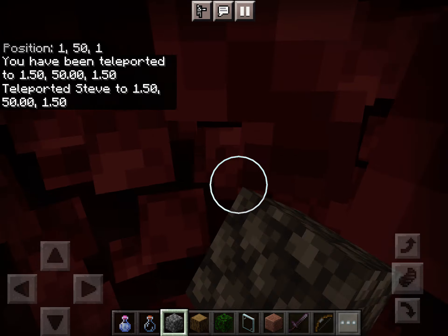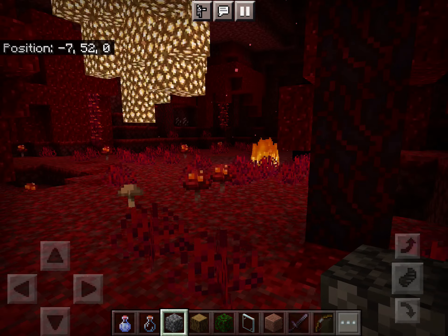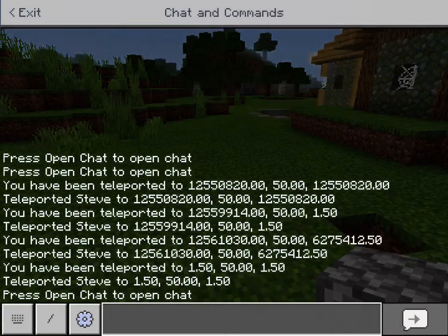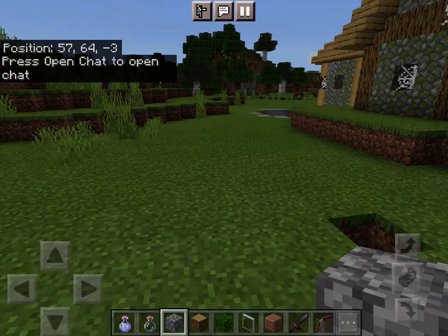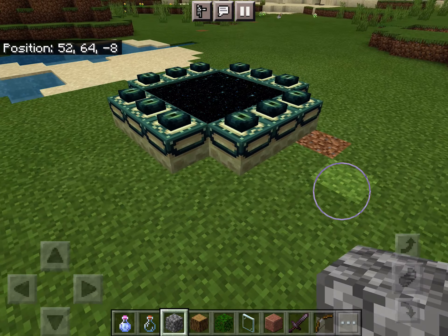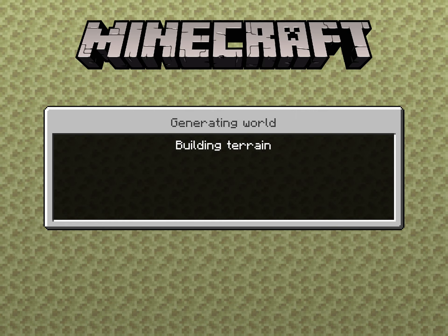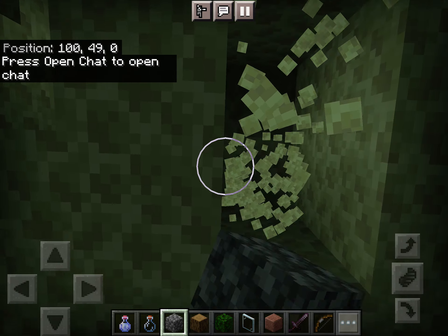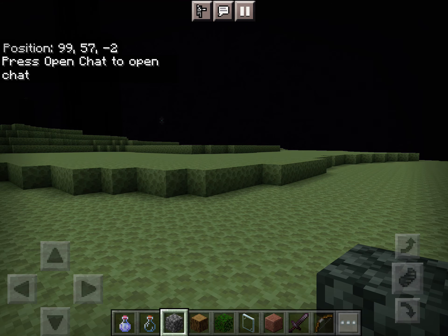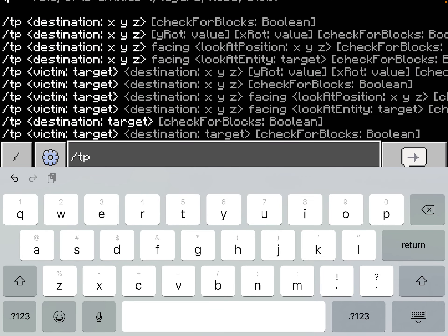Let's put ourselves back near where our portal was. Slash tp 1, 50, 1. That's going to put me inside of a rock again, so let's break out and head back into the overworld. The portal's over there. Now, before I show the end Far Lands — actually, I'm going to show the end Far Lands first. I'll save the overworld Far Lands discovery for the very end. So let's dip into the end portal here. Now I've already killed the dragon on this world, just so you know.